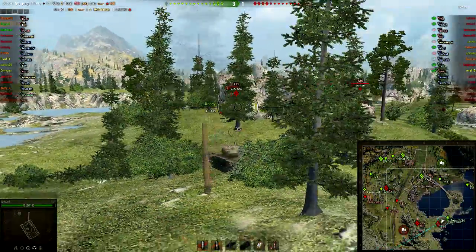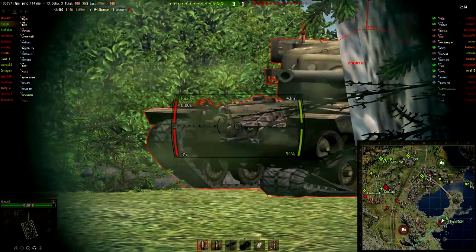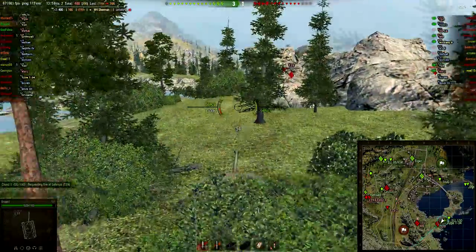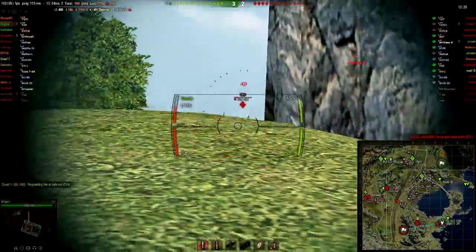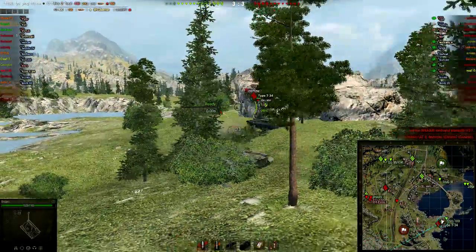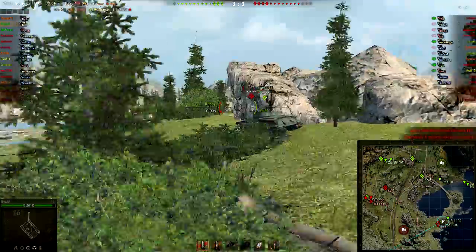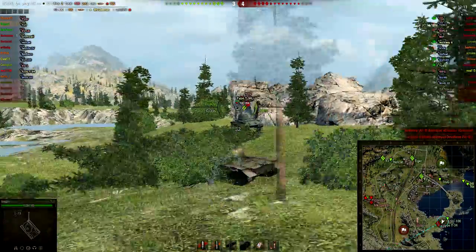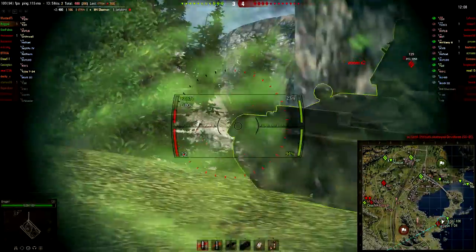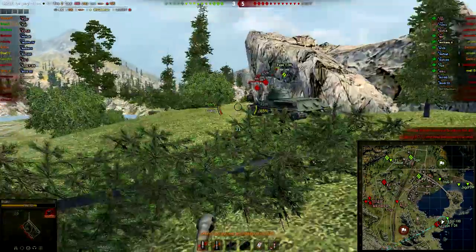I face up against a T29 here which is a tier 7 heavy tank. The front armour is quite difficult to penetrate even with this gun, which I think has about 160mm of penetration. I don't think I really get a decent hit on this tank — I'm really kind of focusing on just trying to stop from getting hit. I'm in a decent position here on this side of the map, though we haven't got much backup, and neither has the other team.